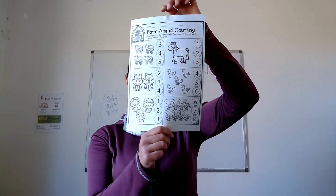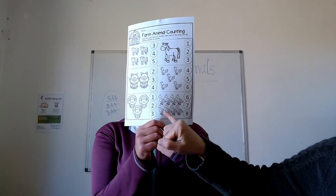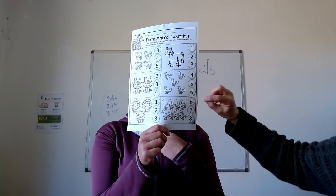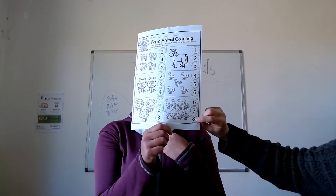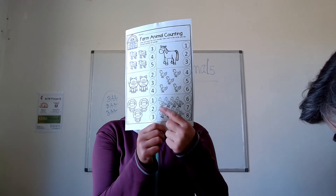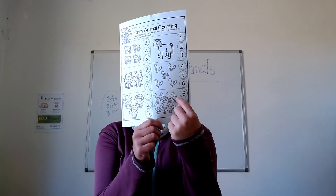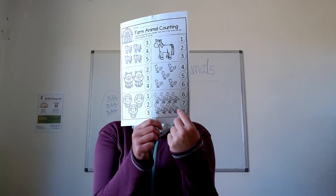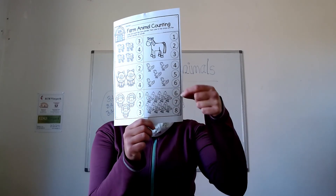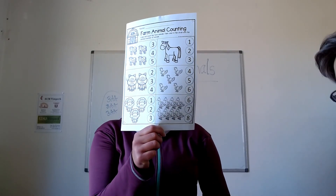And the last one is geese. We have one, two, three, four, five, six, seven, eight. We have eight geese. Here is the number six, the number seven, and the number eight. Eight geese, so number eight. One, two, three, four, five, six, seven, eight. Eight is correct.